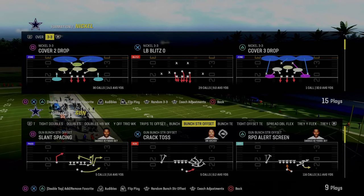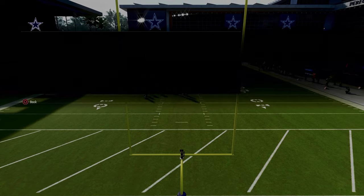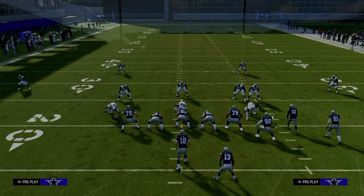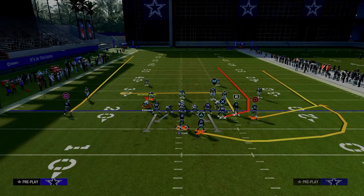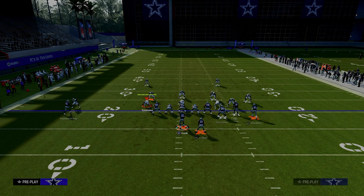Coming in at number two on our list is the play Durham out of the Gun Bunch Strong Offset formation in the New York Jets playbook. This is really effective because if they are running man-to-man coverage, you're going to put your slot receiver on a slot apprentice post, drag your tight end, and put your running back on a streak or a wheel route.